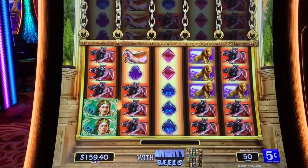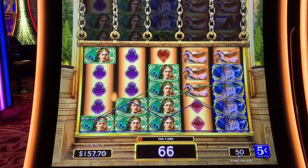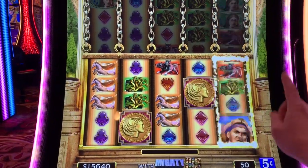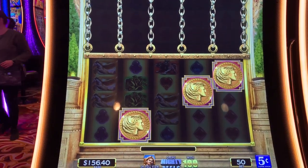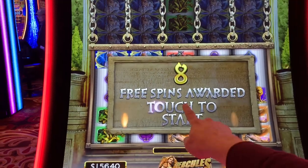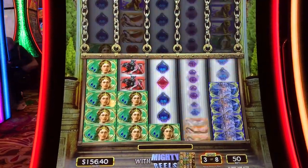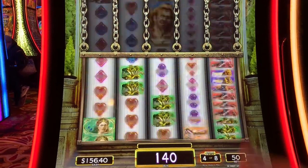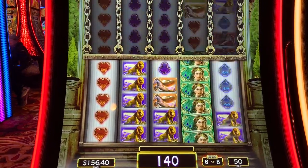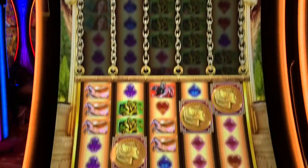Yeah, like there — I had two coins. Give me that coin. It's a winner — 158. Still profitable. We got the bonus! There he is. Eight free spins awarded. Let's see what we've got — come on, Herc! Need him to expand. Three trigger — that's nothing. What's going on here? Absolutely nothing, apparently. That was stupid. What was the point of that?